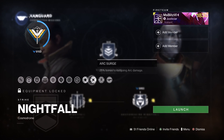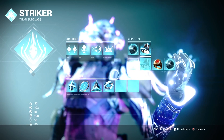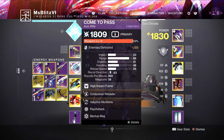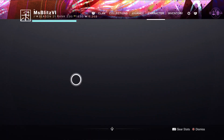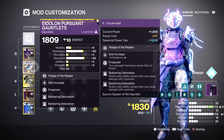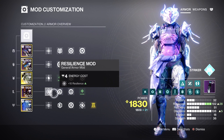Hello everyone. Today I'll be doing a solo Grandmaster Fallen Saber with Titan. For my kinetic I'll be using the Nameless Midnight. Next weapon is the arc auto rifle which is craftable. For my heavy I'll be using the exotic, the Grand Archer.